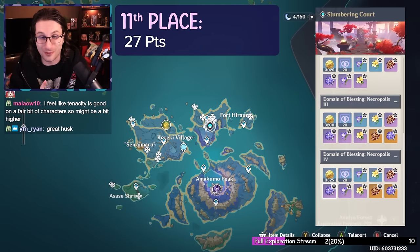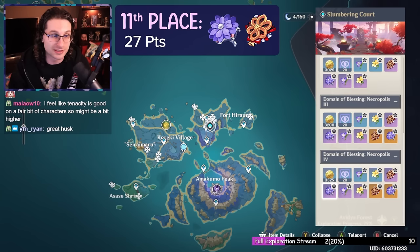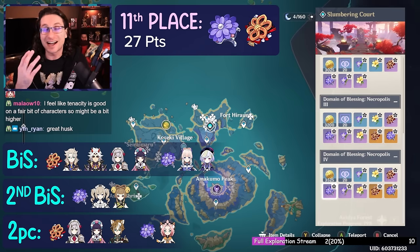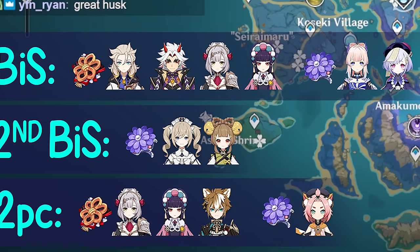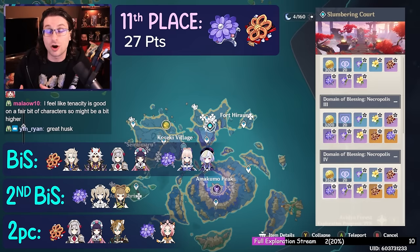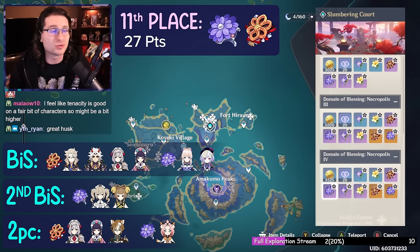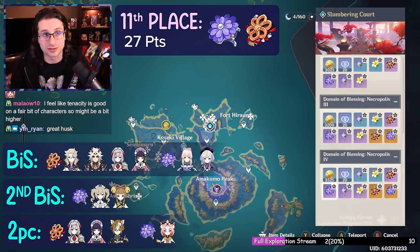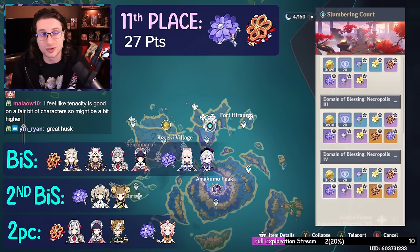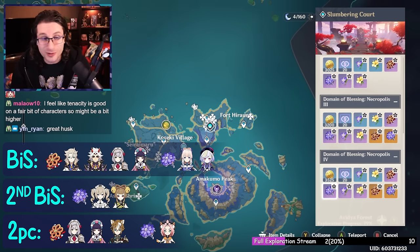Coming in at 27 points — only one point above the Thunder domain — is the Ocean-Hued Clam and Husk of Opulent Dreams domain in 11th place. It's a great set for some characters, but just not that many. Husk works on Itto and maybe Albedo. Ocean-Hued Clam is best-in-slot for Kokomi, though she has other great options too, and Qiqi can use it as well. The two-piece bonuses — healing and defense — don't translate broadly, which is why it ranks so low.